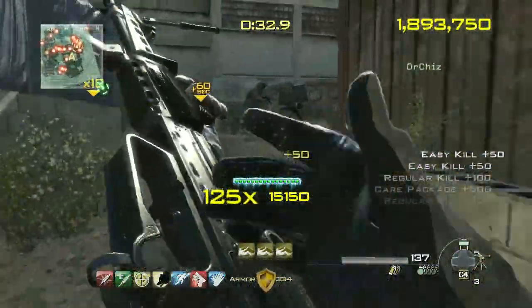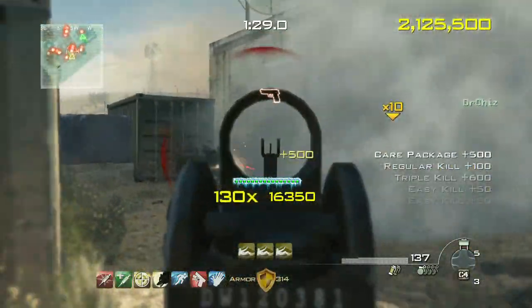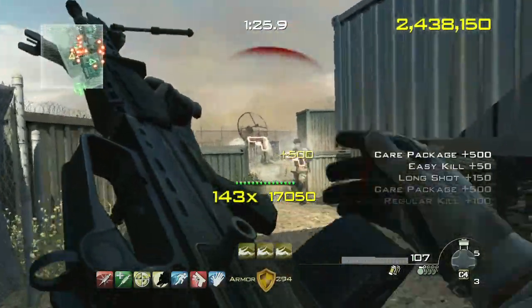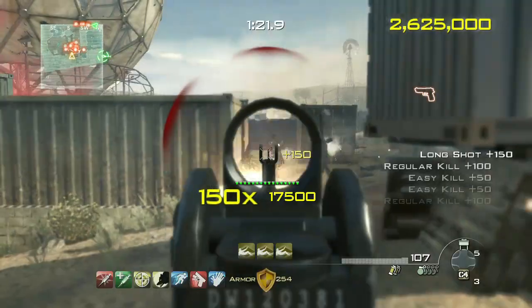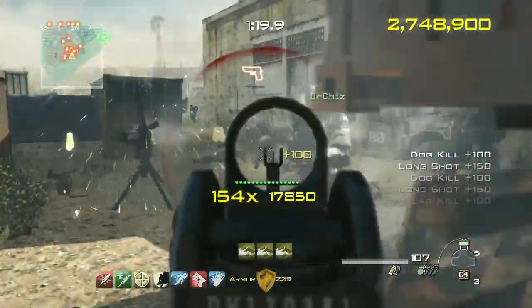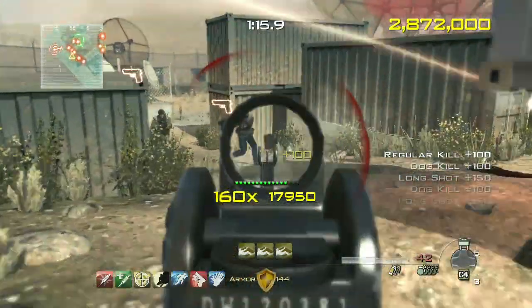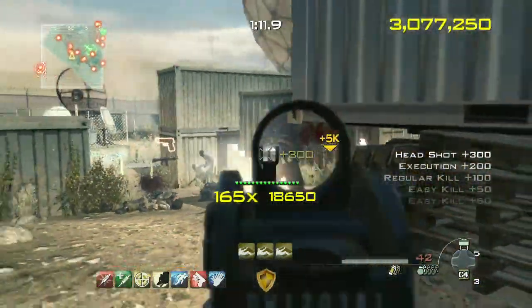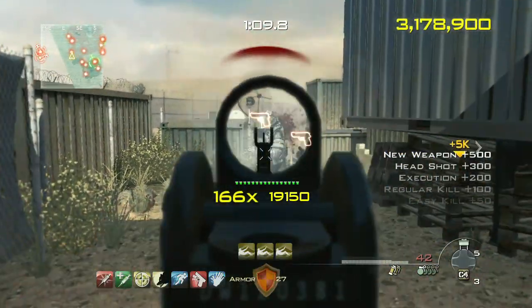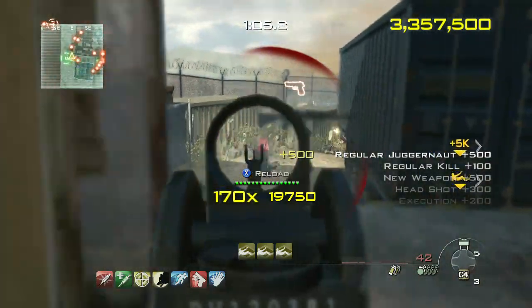Right there, I just froze my combo, so there's no chance of me losing right now, even if time did go down. But Chiz actually picked up a 60-second extender. So there's many different care packages, and as you guys can see, I just picked up a sentry gun and dropped that. One of the good things about the sentry gun is it actually draws the opponents to shoot at it because they're trying to destroy the sentry gun itself, so that's something you might want to keep in mind.